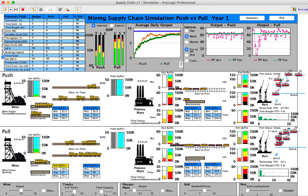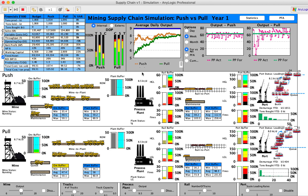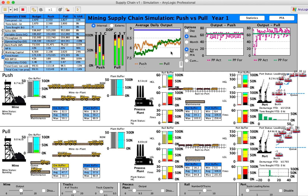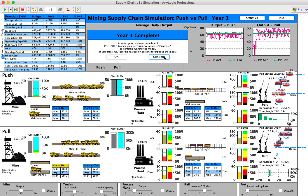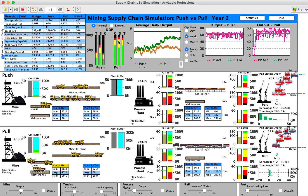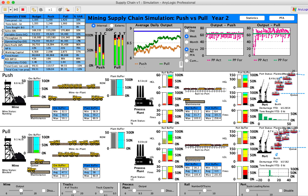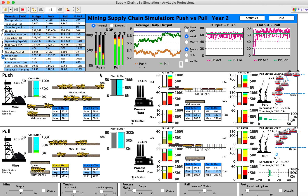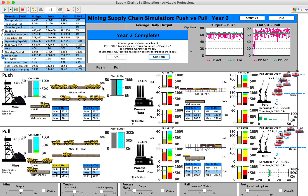We've reached the end of year zero and are now ready to start measuring performance. In the middle of the screen we can see daily output — push is at the top, pull at the bottom. Initially push outperformed pull, but then pull started catching up and going past. In terms of due date performance, pull is already performing much better, with only about 5% unavailability, whereas push is really struggling because if you miss even one of the three products, ships can't be loaded and you incur demurrage and are penalized on on-time and in-full performance.